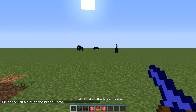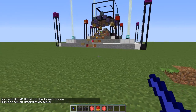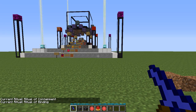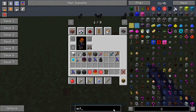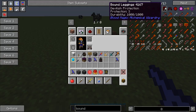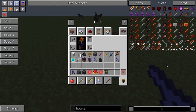Some other rituals: the green grove will basically set up next to your farm and make all the plants go nuts, at the cost of LP. Ritual of containment is to capture demons. The ritual of binding is the most important one to get to tier 4 - it will let you make a bound blade as well as other bound tools: the bound pick, bound axe, and bound shovel. You can also make bound armor, which is really good armor. It makes you pretty much invincible at the cost of LP.